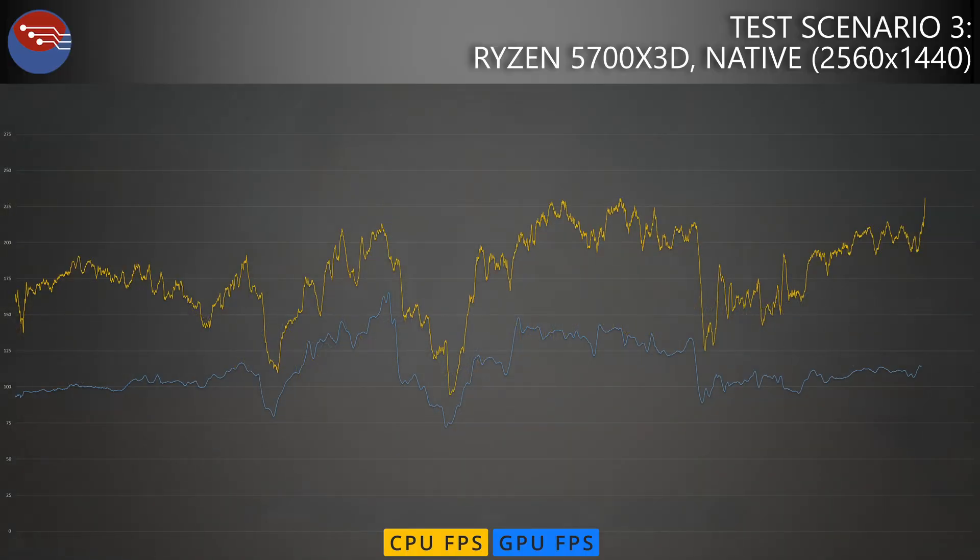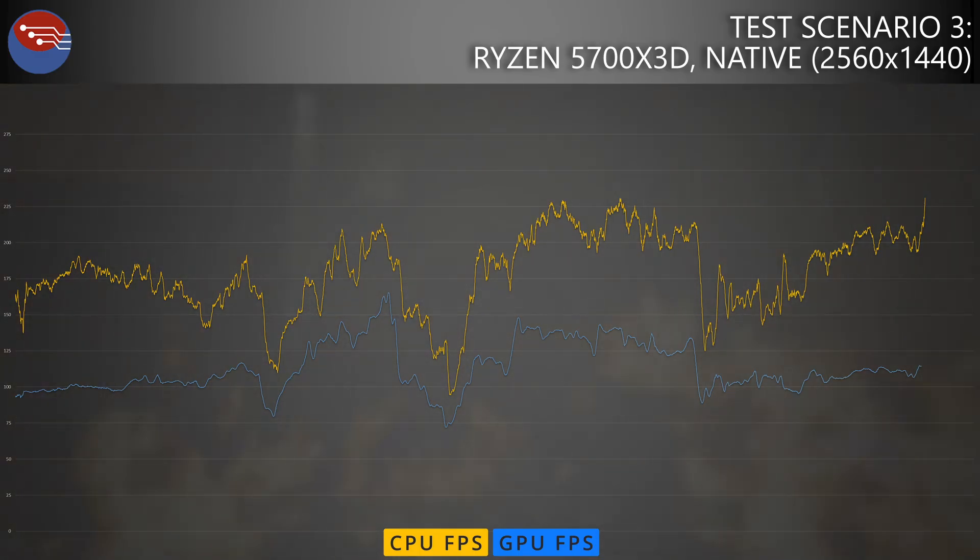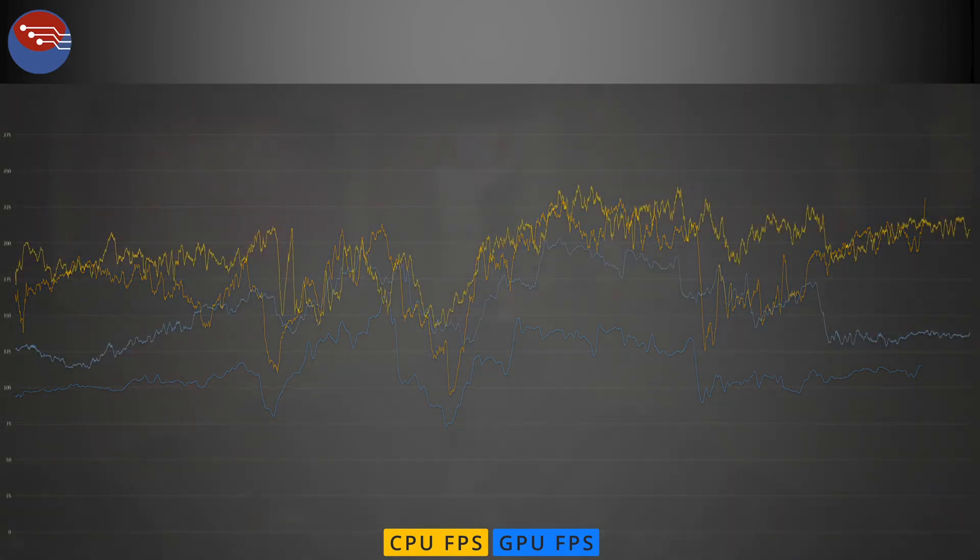Moving over to the Ryzen 7 5700X 3D and replicating the first test at 1440p native, we can see there is zero CPU bottleneck — we're 100% GPU bottlenecked. The yellow CPU line is constantly above the blue GPU line, meaning we're getting the most out of the RX 9070 in this test. The 5700X 3D is doing its job efficiently, feeding the GPU without delays, and that 3D V-Cache is clearly helping to get the most from the graphics card.